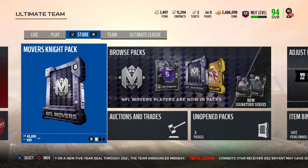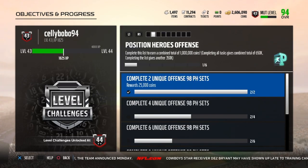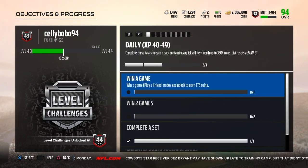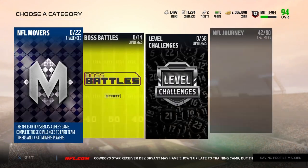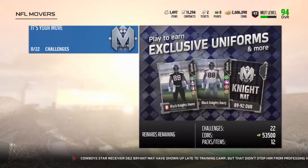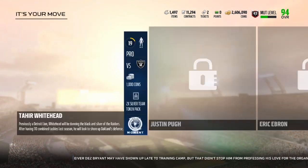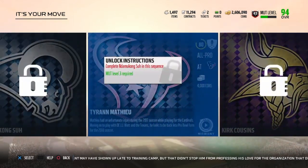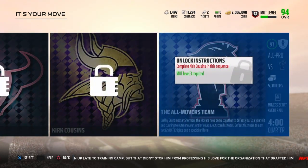Today I'm gonna show y'all how these movers work and how to get them without spending that much money. First things first, do your daily objectives - they still got NFL replays, just do your daily objective. Then do your solos, get all 22 of these knocked out. These are all moments so it should take you about an hour to an hour and a half.